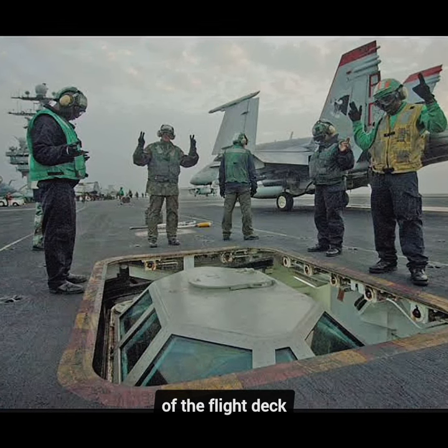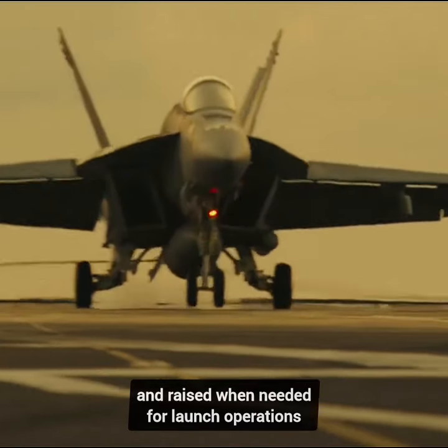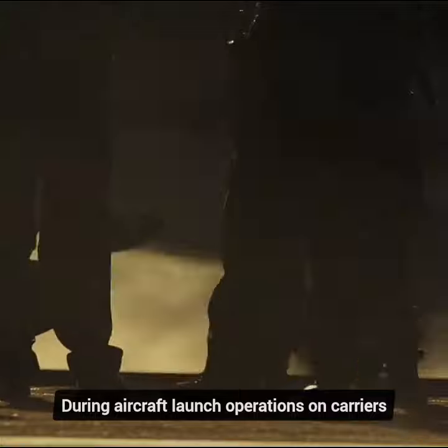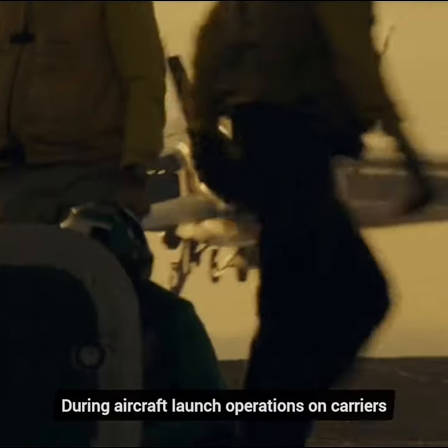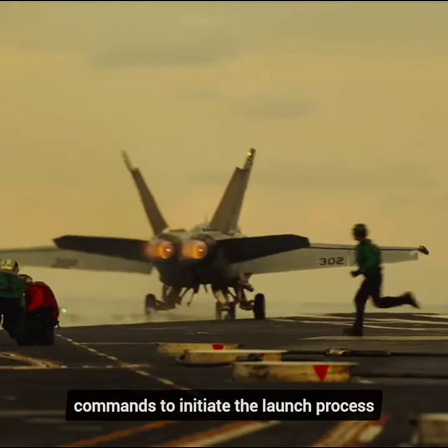The other one, which is closer to the center of the flight deck, can be stowed below the flight deck when not in use, and raised when needed for launch operations. During aircraft launch operations on carriers, catapult officers, often referred to as shooters, are responsible for giving signals and commands to initiate the launch process.